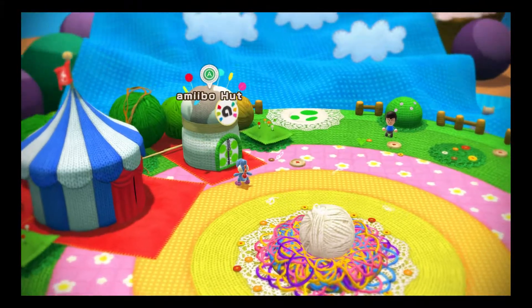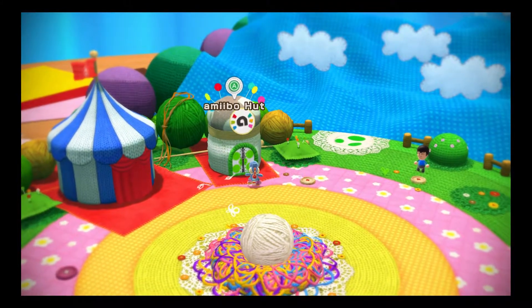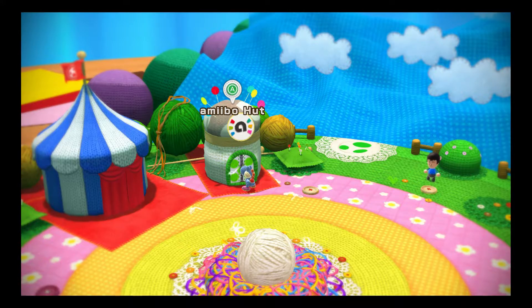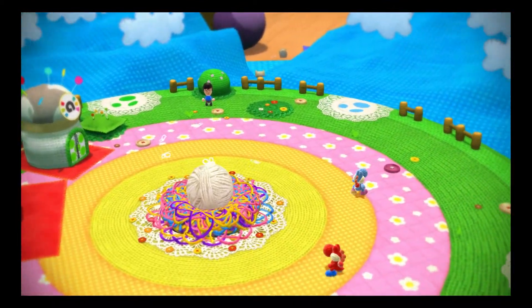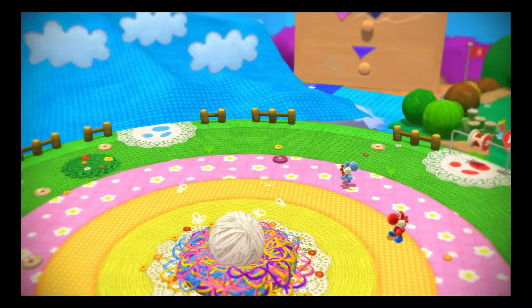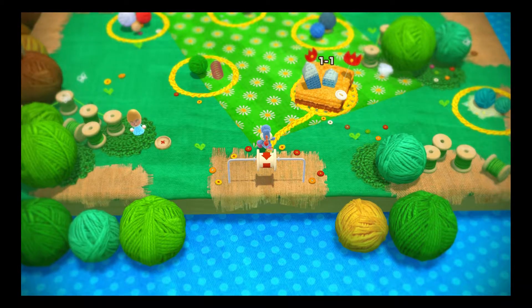If you have a Wii U system and Amiibo, you can actually change what your Yoshi looks like by tapping one of your Amiibo while you're in the Amiibo hut. You can make him look like a Luigi — he gets a little mustache and turns all green — or you can turn him into Link, so he's got a little Hylian shield where his saddle is in the back. So we're going to go ahead and go on to World 1-1.